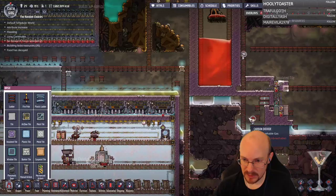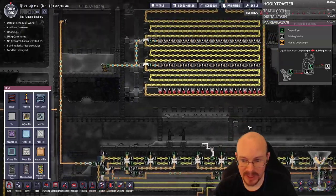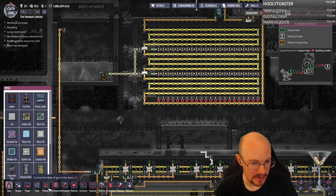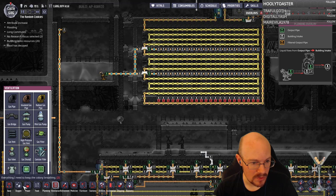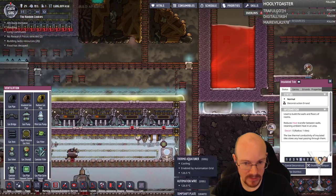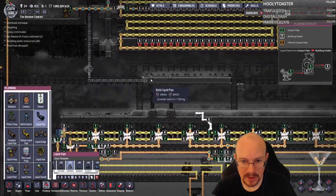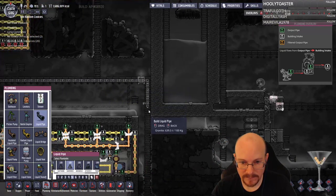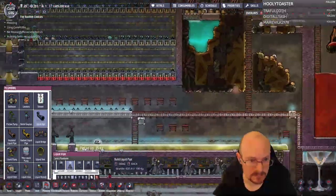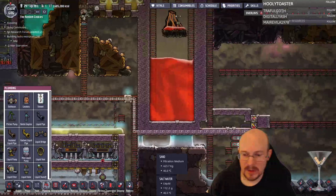I've got clean water right here — perfect. I'm going to deconstruct that, put a vent there, and run some liquid pipes across to bring water in. I can use this to pump the water into my steam room as well. I'll connect there. I'm hoping this amount of lava will last a long time — somebody mentioned that minor volcanoes don't give you enough lava to run something, but I think this should last us a long time.